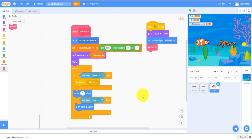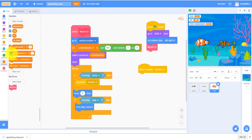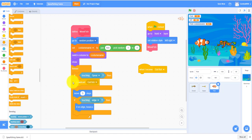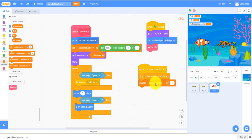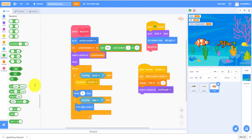We'll be working on the fish again because there's more code. When I receive got fish, it stops other scripts in the sprite — not stop all, just stop other scripts in the sprite — and change fish by one. Now we need to know that you caught the fish and switch costume to join the costume name.